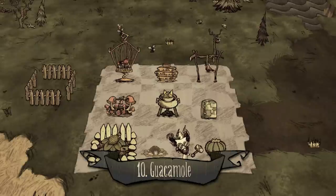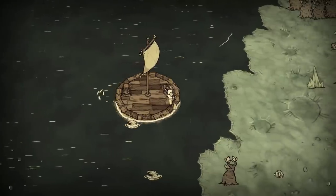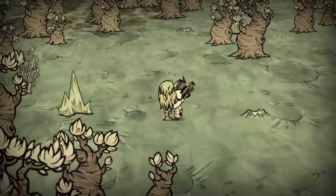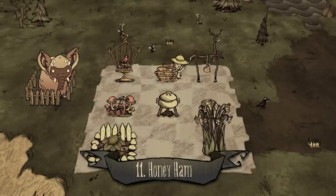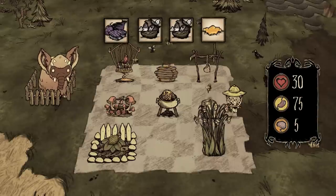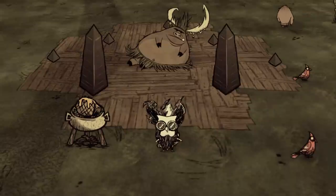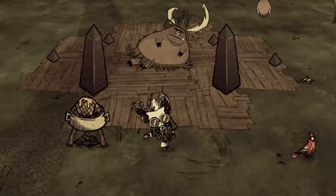Number ten: guacamole. One mole, one cactus, and two twigs. The cactus can be replaced with rock fruit if you discover them at Lunar Island. Number eleven: honey ham. One monster meat, two morsels, and one honey. Of course, the two morsels can be replaced with one solid meat. A fine dish to cook up with both honey and meat.